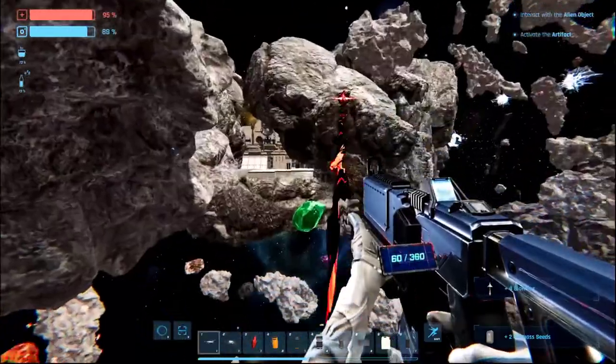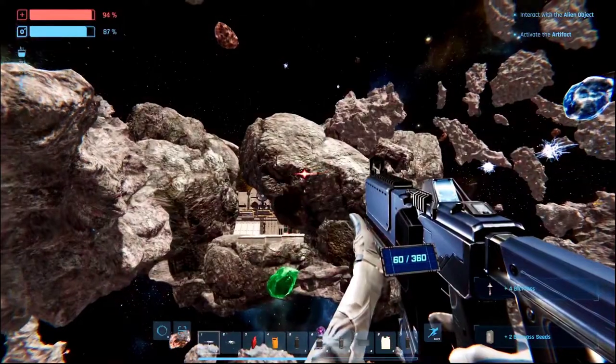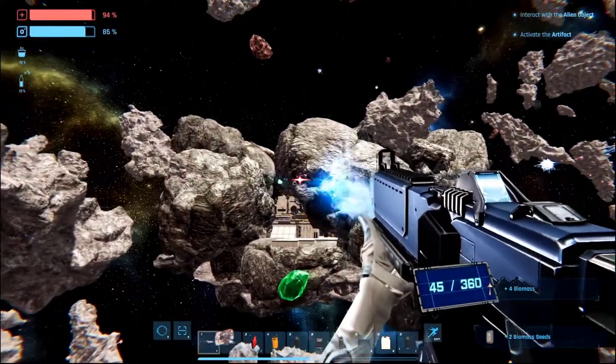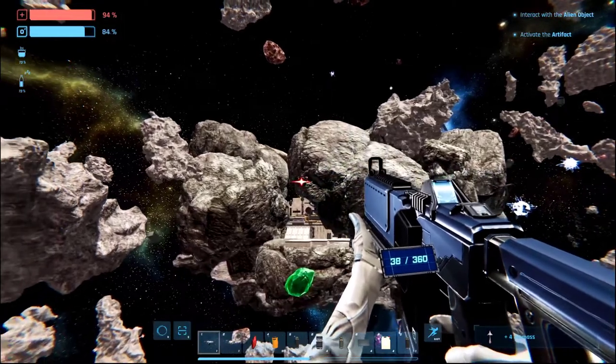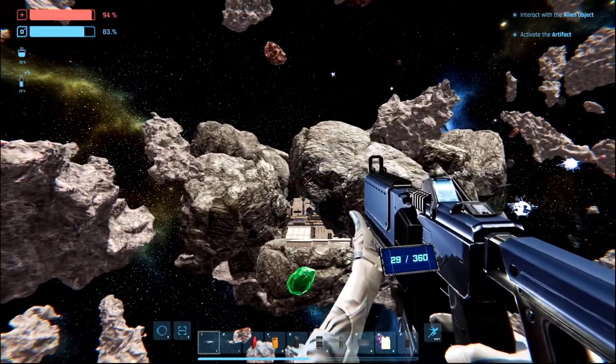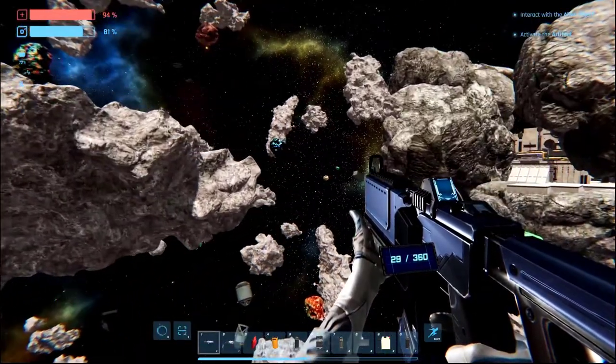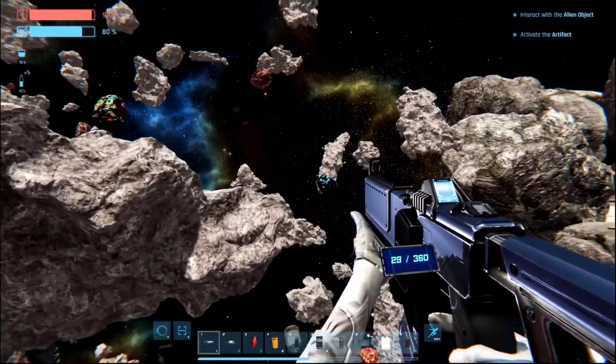Since some of the asteroids have atmosphere and flora, I did not suffer from oxygen shortage when building my base. You only need oxygen when space walking. In addition to having an atmosphere on asteroids, there are alien life forms and artifacts you will encounter there.